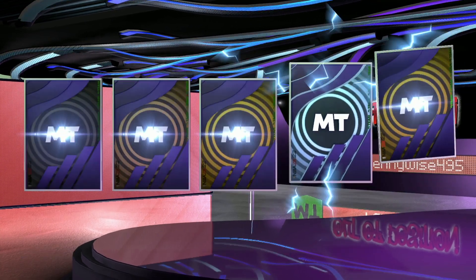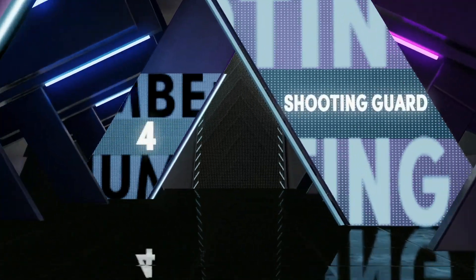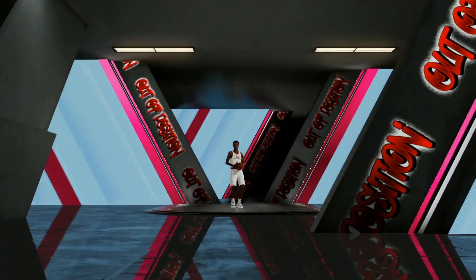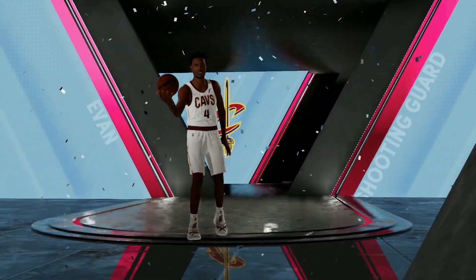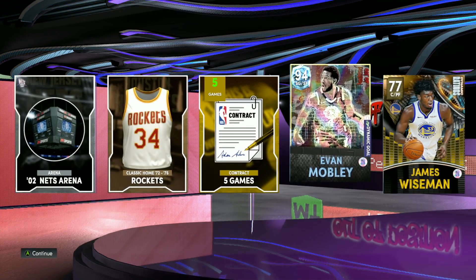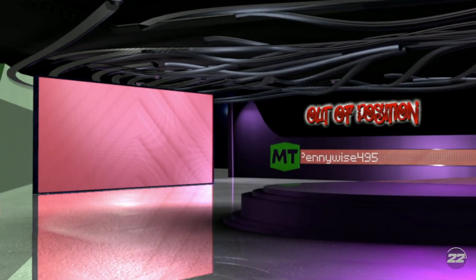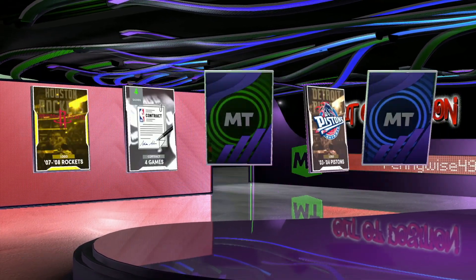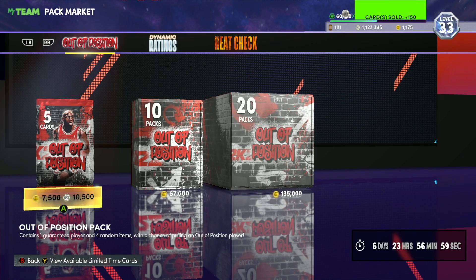We want to see the Giannises, we want to see the MJs. There's a diamond Evan Mobley card who looks insane, there's Penny Hardaway — I'd actually really want Evan Mobley — and it looks like it's going to be Evan Mobley. This is gonna be another shooting guard small forward diamond Evan Mobley card. For those who don't know what out of position cards mean: Evan Mobley usually plays power forward center, but out of position he's gonna be a shooting guard small forward. Sabonis usually plays center power forward but he's able to play point guard. Penny Hardaway usually plays point guard shooting guard but he's able to play power forward center. Giannis can play shooting guard, Anthony Davis can play small forward shooting guard — it just makes the game wild.